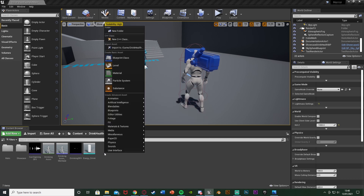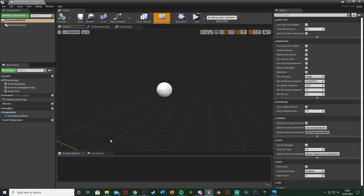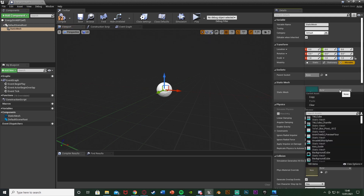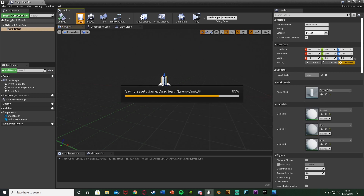Right-click, go to Blueprint Class, and create an Actor. I'm just going to call this EnergyDrinkBP and open that up. In here, I'm going to add a component — Add Static Mesh — and make this the energy drink model that we have. Compile and save that. We're going to want to move this around in here later once we have a reference for where we want it to go, so we can minimize that.